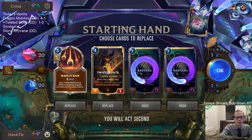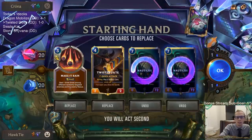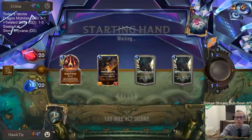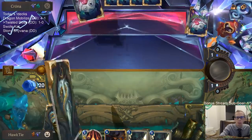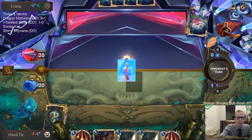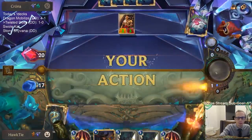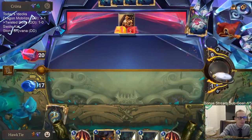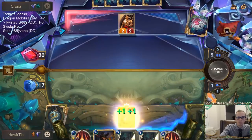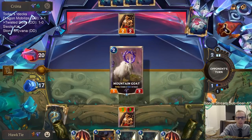Alright, next game - Nocturne and Diana. Does Make It Rain do well against Nocturne Diana? It's good against the four-one. Both their one-drops are two ones, one of which turns into a four-one - it's good against both of those. 'Ours is the one true light' - okay, I guess that's the one-drop it's not good against. Playing Solari Soldier means I won't have three spell mana next turn for Make It Rain.